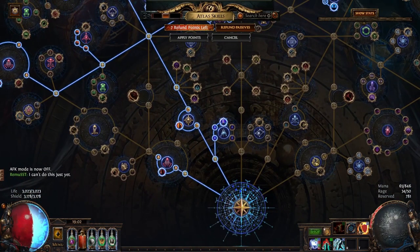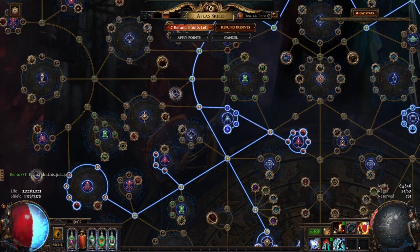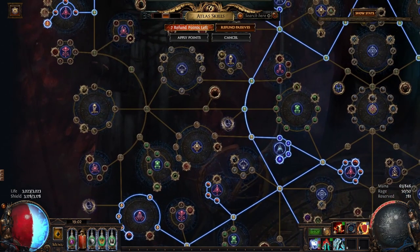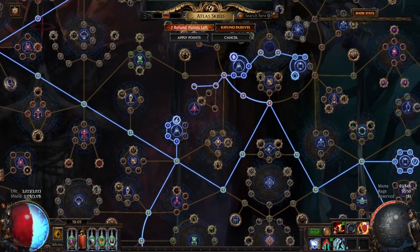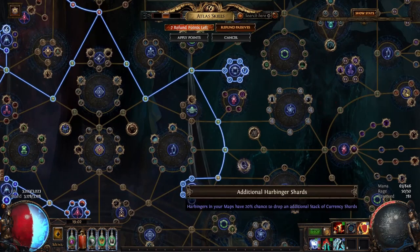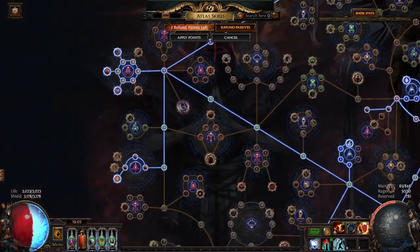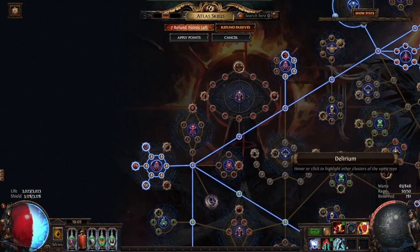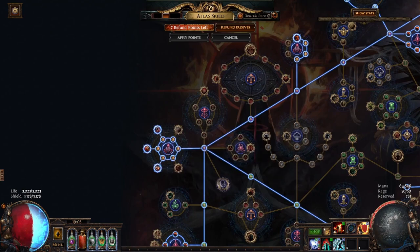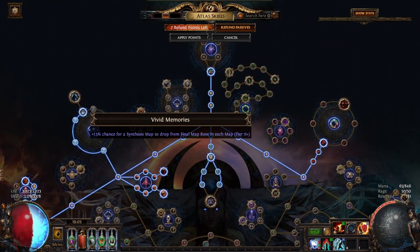Here we have the Atlas tree. We're going to go over to the left and take the extra Einhar mission on map completion chance. We're going to take the essence nodes, taking the smuggler's stash chance, and the three extra essence node. Take the bestiary wheel on the left to get Big Game. More essence nodes in the middle. Coming over to the right, we are taking the Amplified Energies node, and then we are going to take all three harbinger wheels. Coming over to the left, we take the extra smuggler's stash chance and chance to get deception contracts, and all the Einhar nodes at the top. Then we have the extra blueprint chance, fully revealed blueprint chance — all that in the middle.